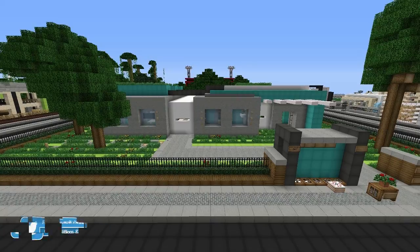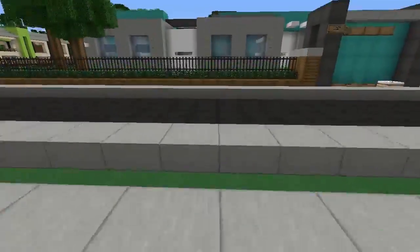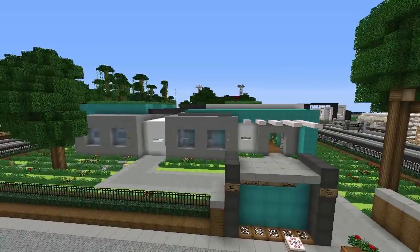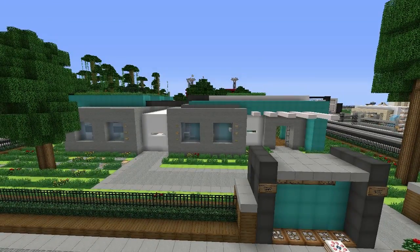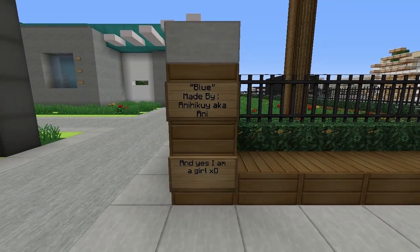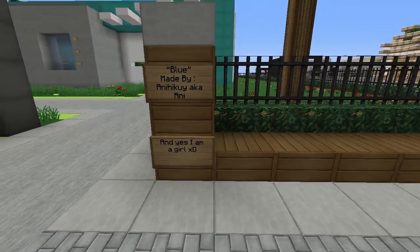Welcome back to another tour on the Chaoscraft fan server. We are in warp Woodbury — I'm not quite sure where exactly because Woodbury is huge now. We're going to be touring this house, which caught my eye a little while ago. I think it's a really nice simple modern build. This upload is a bit later than usual because I had a really bad migraine today, but I'm powering through. This build is called 'Blue' and it's made by Anahiki — I'll just call her Annie.